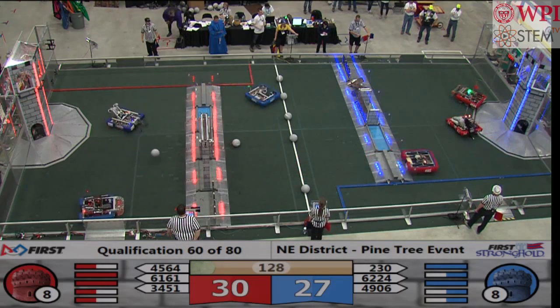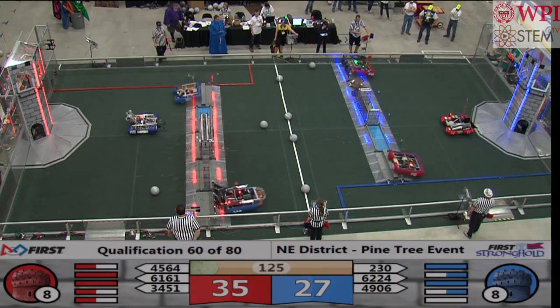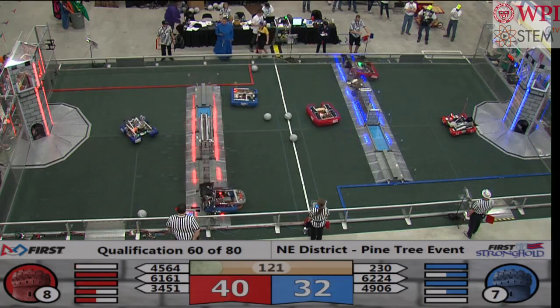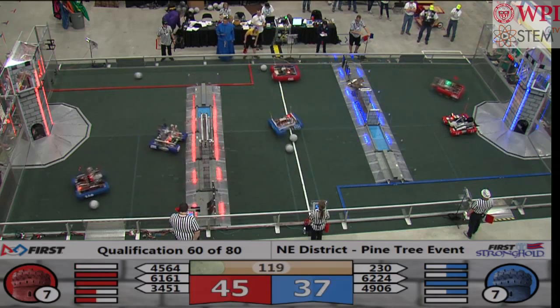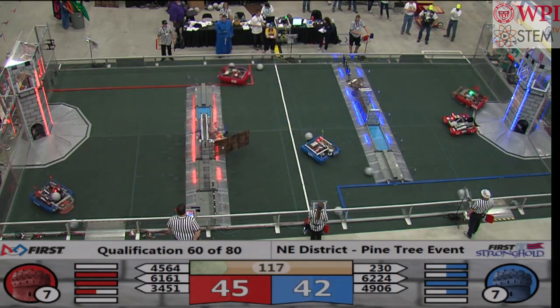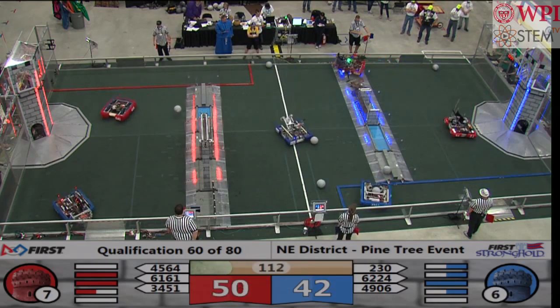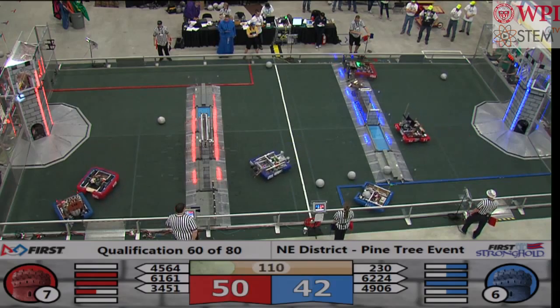Shot on the high goal by Gale Hawks comes up short. Orange Chaos puts one in. And the race is on — that's a high goal shot right there, that's good for Red Alliance. Gale Hawks coming up again. One shot good, one shot wide. Red Alliance, Blue Alliance, Gale Hawks coming up short.